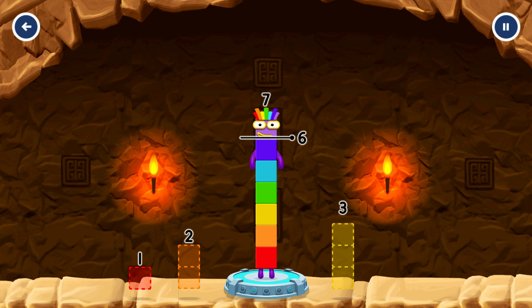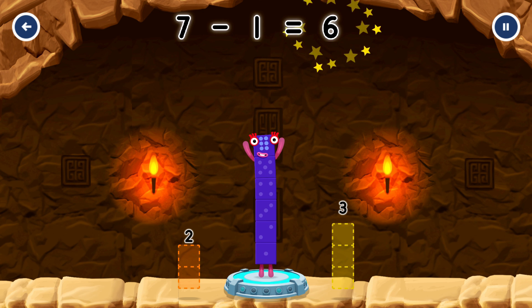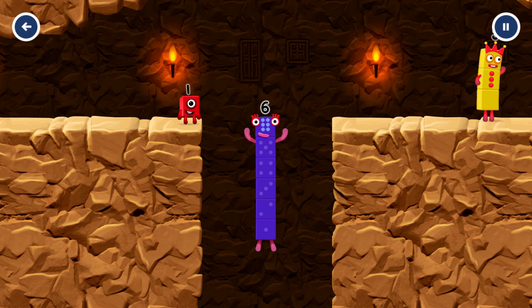Take number blocks away from 7 to leave 6. 1, 1. You got it! 7 minus 1 equals 6. I am 6 in the mix!